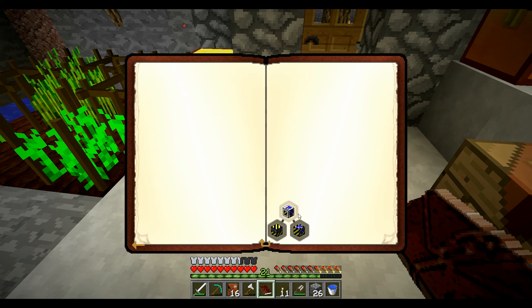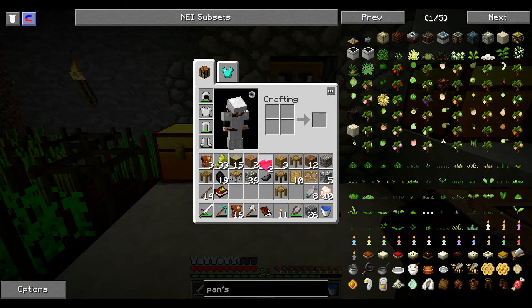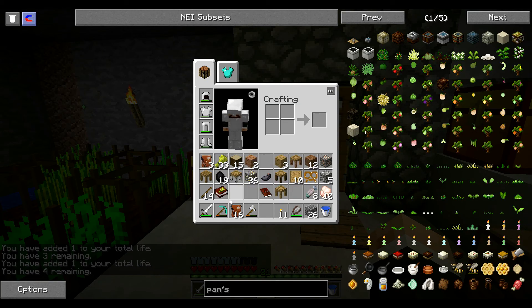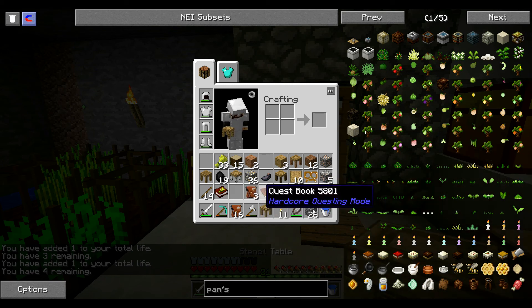Décoration, bon là c'est l'architecte etc., on va pouvoir avancer. On va commencer par manger nos deux cœurs. Voilà, j'ai quatre vies. On a trois sacs basiques et 16 sacs gouttes. On va réinstaller déjà ça, ça fera de la place.